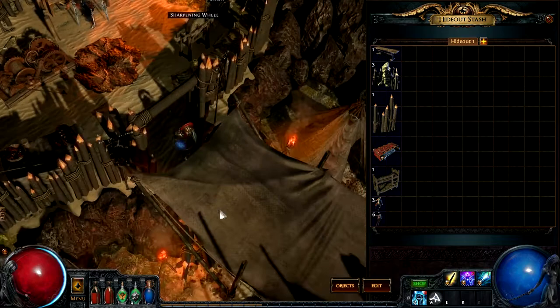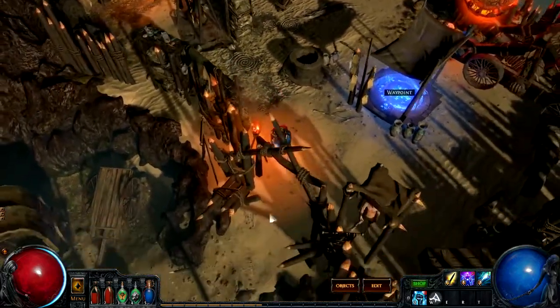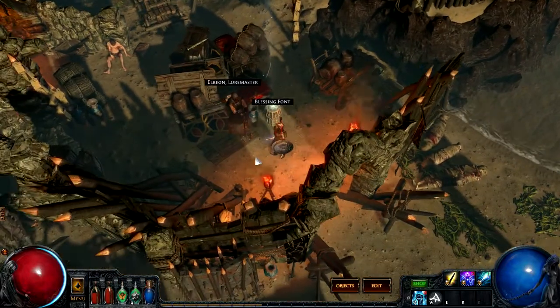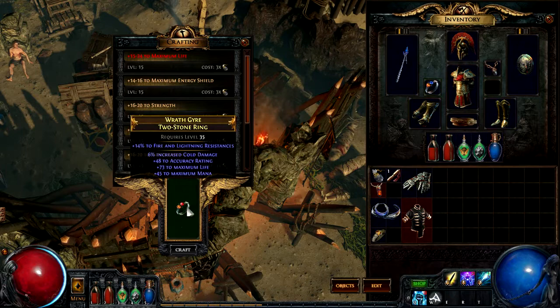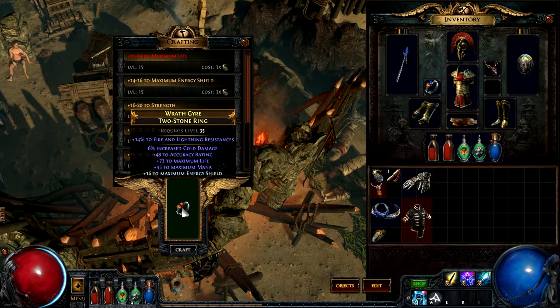Now that my decoration is complete, I'm going to go and check to see if Arion, the other master that I have in my hideout, has any kind of daily mission for me. Here's Arion down here, next to his blessing font. This is a type of crafting object that allows me to craft different properties onto my rings and amulets. He's offering quite a lot of different stuff — I'm probably going to select this energy shield one, which is crafted on as an additional mod.